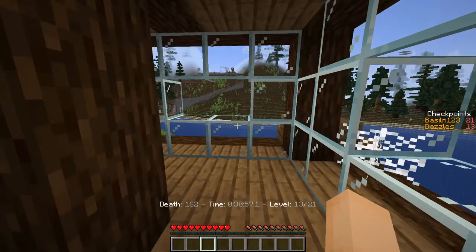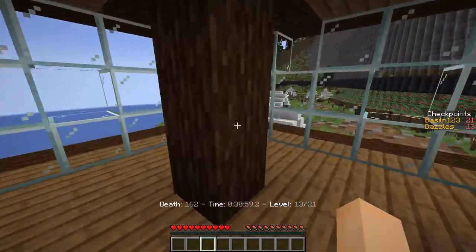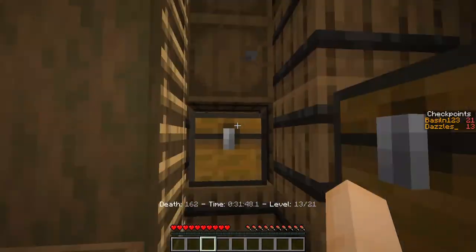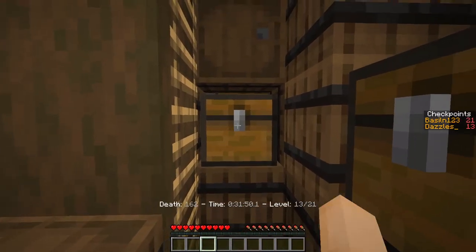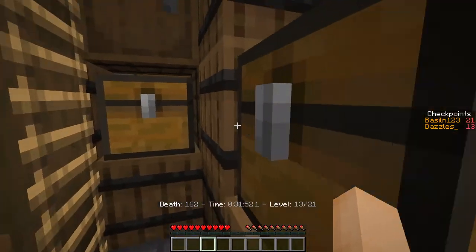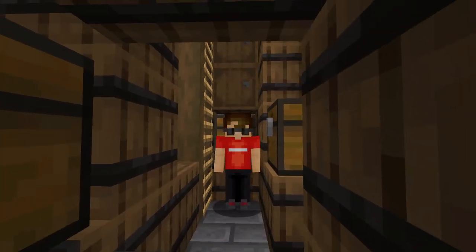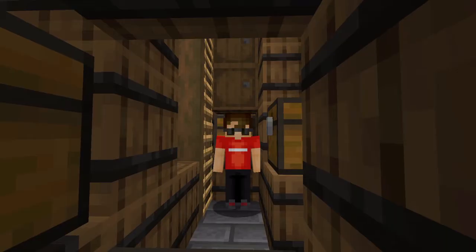There seemed to be a bunch of holes in this building's windows - that doesn't seem great. Then, when I went into the basement, I found this storage area, which had a bunch of chests and barrels, but there was nothing in any of them either. So at that point, it seemed like I hadn't found anything here. Emphasis on seemed - we'll get back to that.